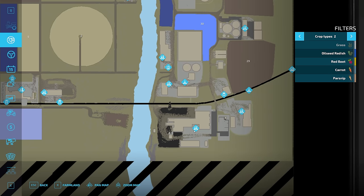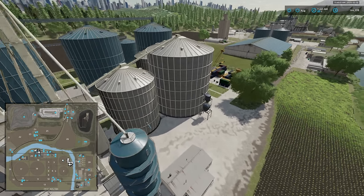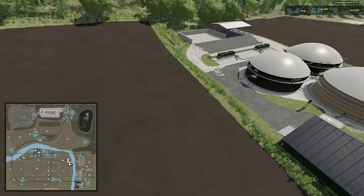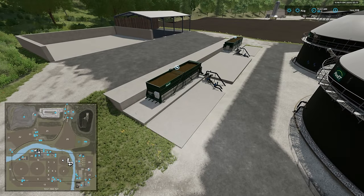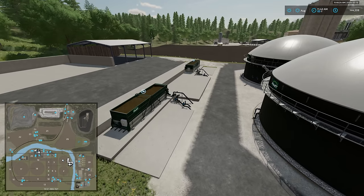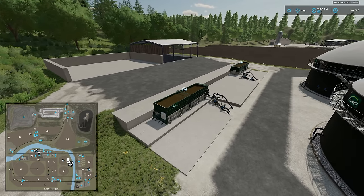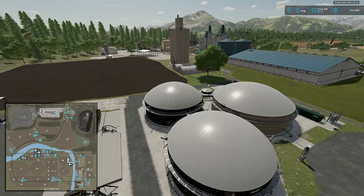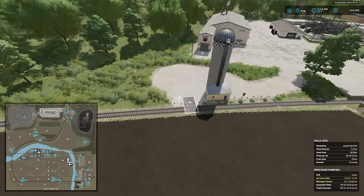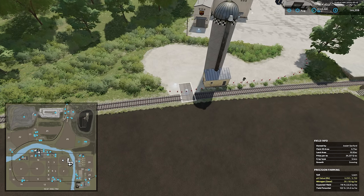We also have the marble sawmill and the big coal plant along this side of the river. Regarding the BGA: I did try to sell it, but was only somewhat successful — only the digesters sold, while the silage bunker and other structures remained. I would not suggest trying to sell the biogas plant. There is also a 'Sell Everything' sell point set up to work with both trailer and train.